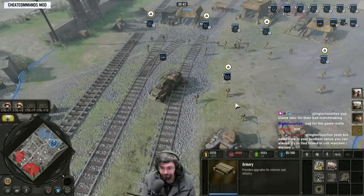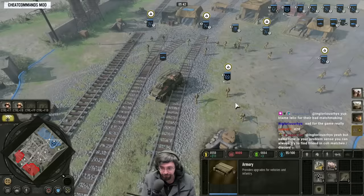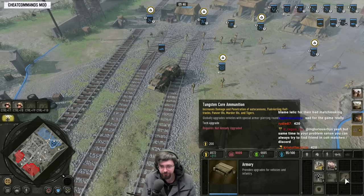If you've still got spare manpower left over, go for Tungsten Core Ammunition as well. This increases penetration on your vehicles, globally upgrading vehicles for Special Armour Piercing Rounds. I believe this also applies to the Karos as well.